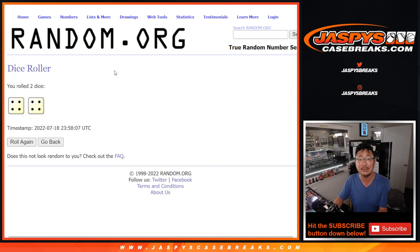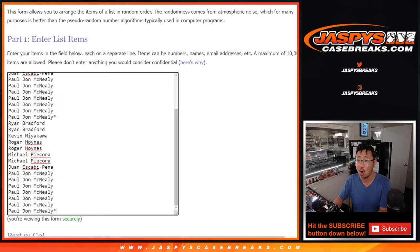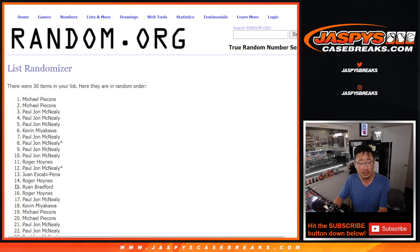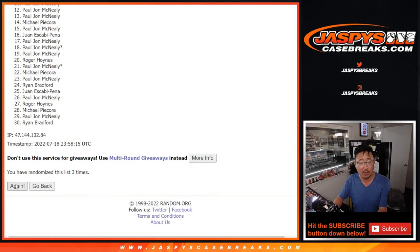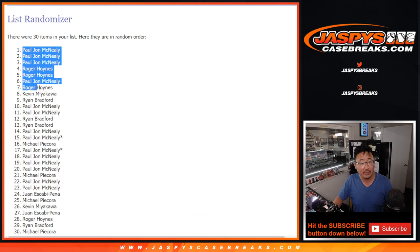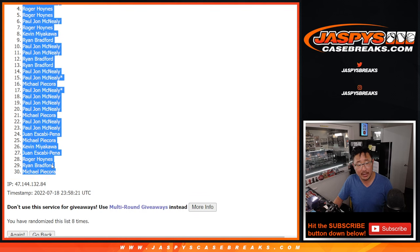Let's roll it — randomize names and teams. 4-4, hard 8. 1, 2, 3, 4, 5, 6, 7, and 8th and final time. After 8, we got Peej down to Michael.